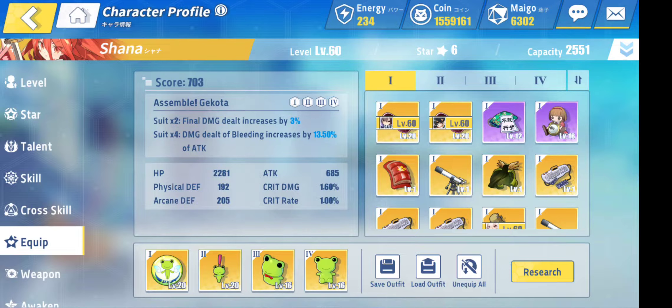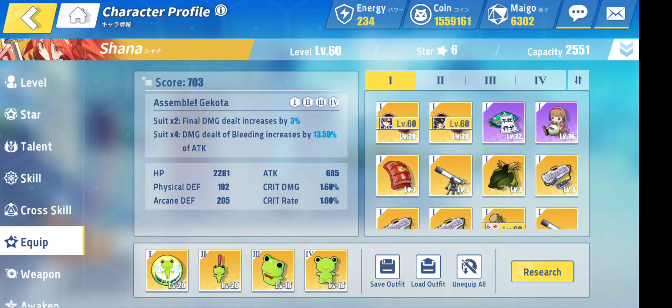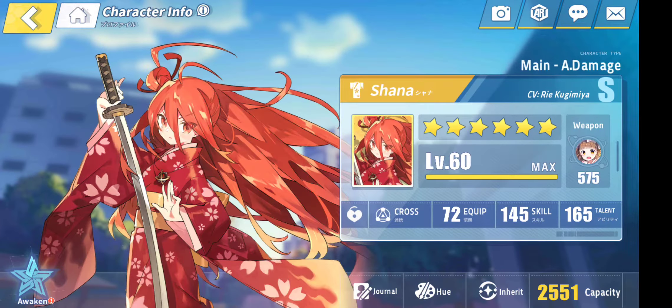I'm using this — the damage dealt by bleeding increases by 13%. Each stack is about 8%, plus this much more on top of that, so 8 times 5 is 40% more damage from your attack. I would keep this gear, but I want to try the new set for Shana too — that'll be interesting.